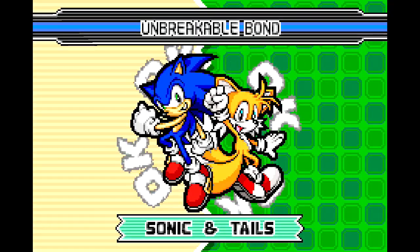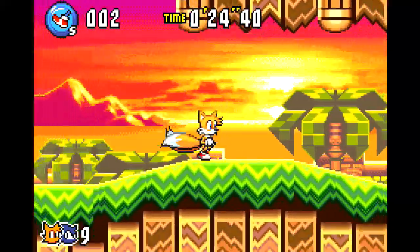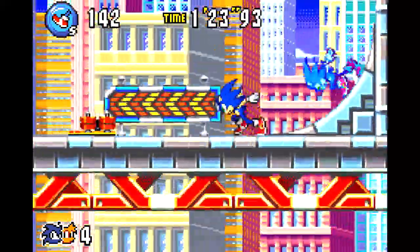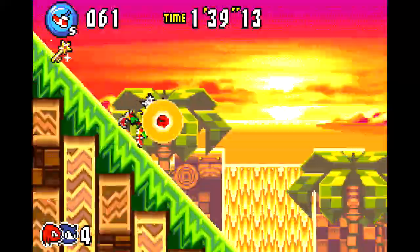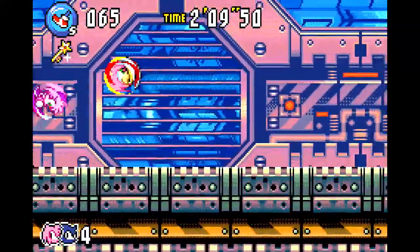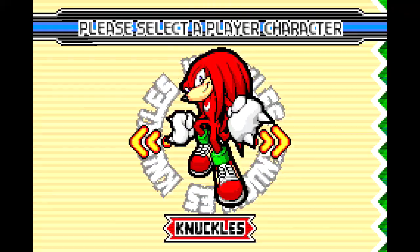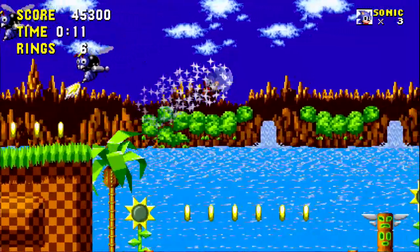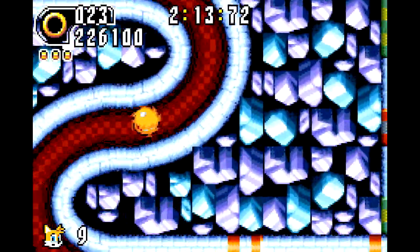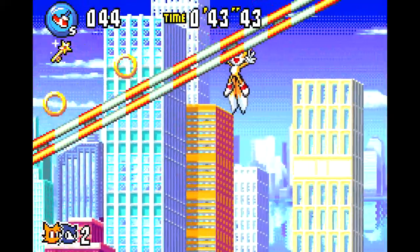The only characters available at default are Sonic and Tails, and in my humble opinion they're the best combination, regardless of who is player character and who is partner. They basically play the same as they have in the other Advance games, and so the controls and mechanics are the same. The boost mode from Advance 2 is back, supplemented by another mechanic. Whenever Sonic is the player character or partner, you can enter boost mode when running forward, since you'll be going faster as Sonic. When holding down the R button you can activate the tag action, and there are two for each partner. Sonic is probably the best player character in the game and easily the worst partner character, since his tag team action is just putting the player character into an instant boost mode.